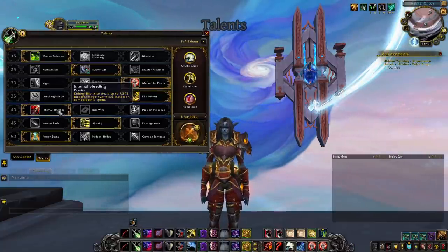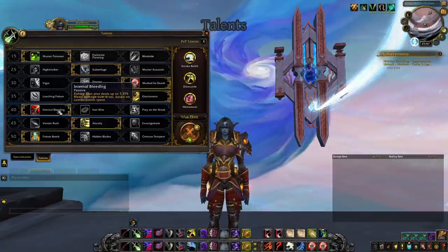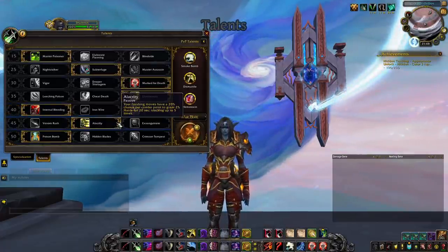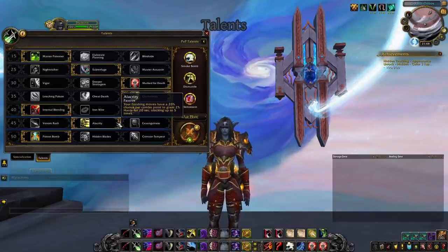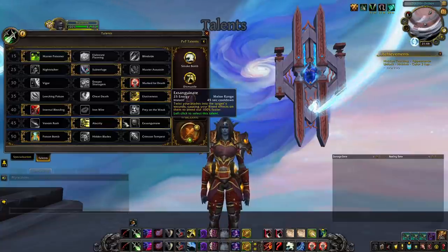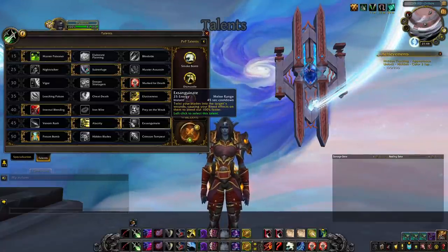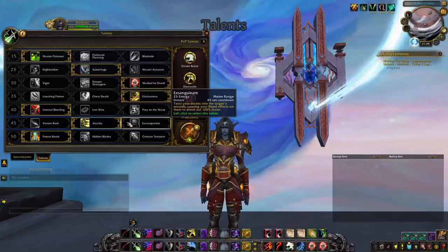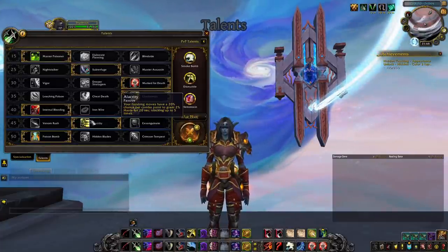On the fifth row, pick Internal Bleeding. This adds a powerful bleed to Kidney Shot, increasing pressure and also generating energy through Venomous Wounds. On the sixth row, pick Alacrity — 10% extra Haste for most of the fight is a major damage increase. Exsanguinate is not worth it: it doesn't create more damage, just makes existing damage happen faster, it's on the global cooldown adding to an already busy burst window, and you'll rarely refresh dots optimally before burst without wasting momentum.